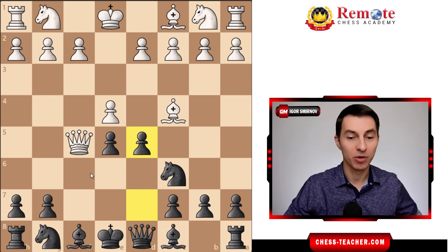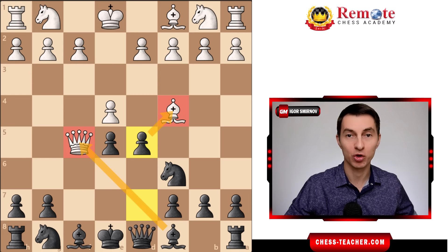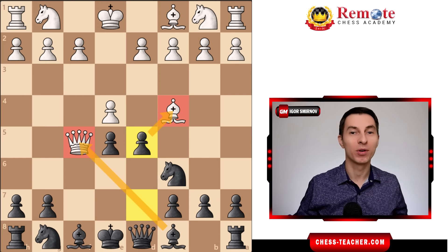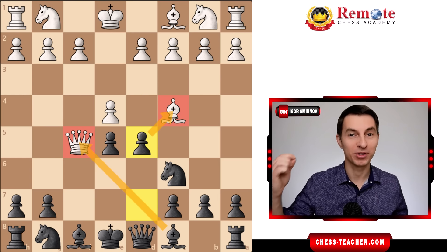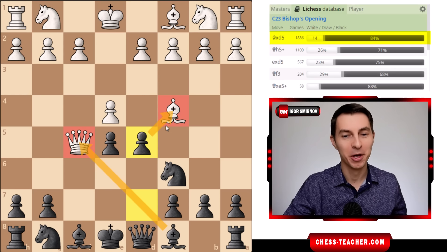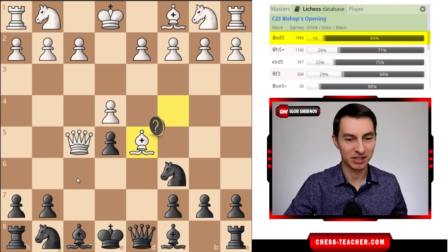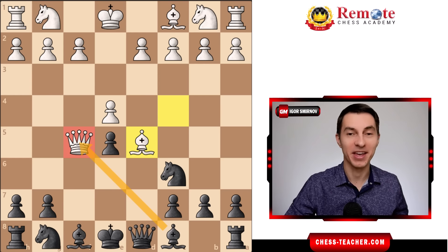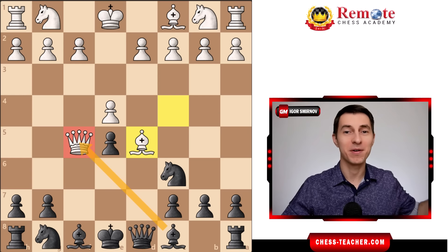What you do is open up this bishop to attack the queen, and simultaneously attack the bishop. White cannot hold on to both pieces, so you're going to capture at least one of them. Moreover, most opponents are so possessed by the checkmating idea that the most common move here is bishop takes d5 — they still hope to deliver Scholar's Checkmate, completely overlooking that you can just win the queen in one move.